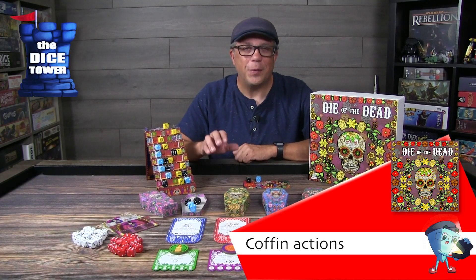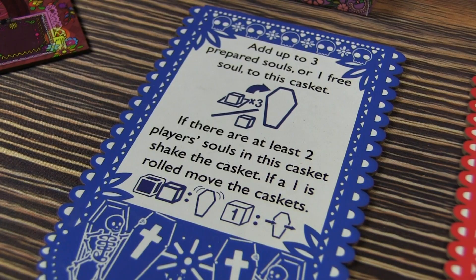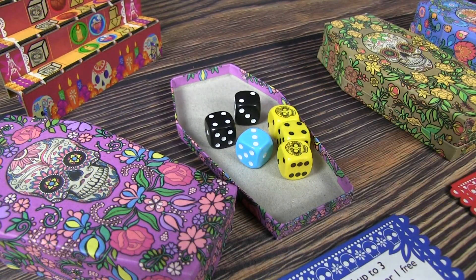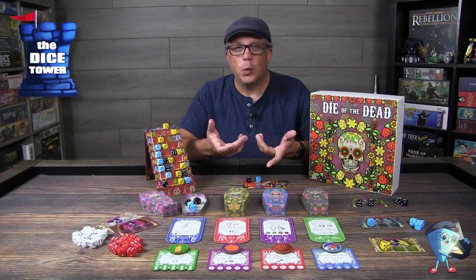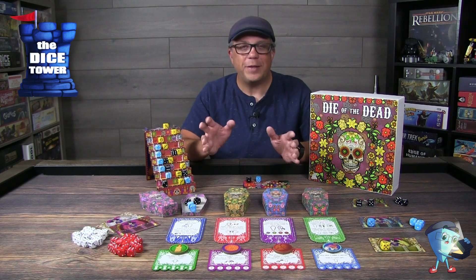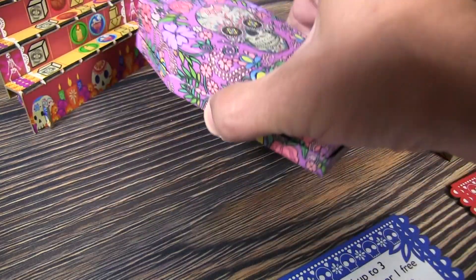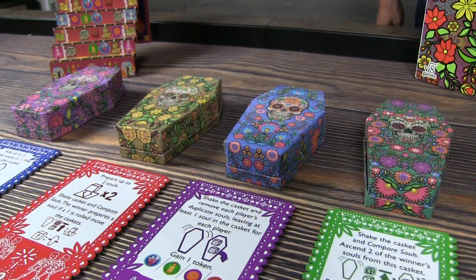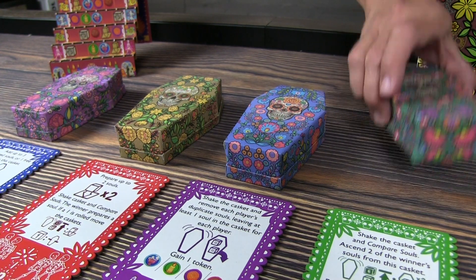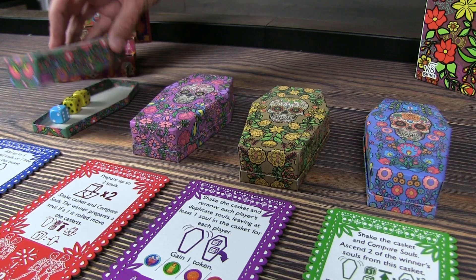Let's take a look at coffin one. The first thing it allows you to do is move up to three prepped souls to this coffin. Each coffin action has a primary and a secondary, so keep both in mind as you perform them. The secondary here is looking to see if there are two or more types of souls — meaning different colored dice — in this coffin. If so, you close it up, shake it, and reveal the contents. If there's a one, all the coffins shift down by one, and the last coffin moves to the front position. Only the coffin at position one will be open, revealing what dice are present there.